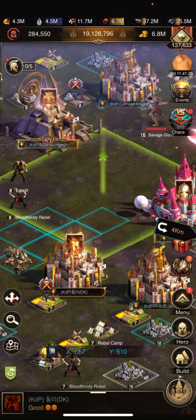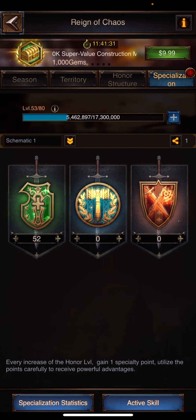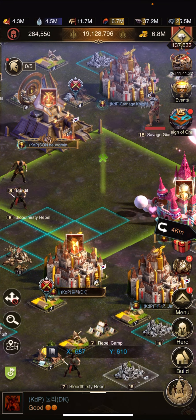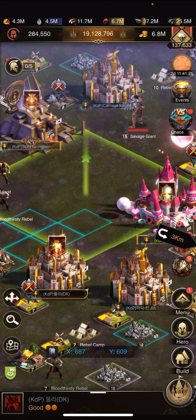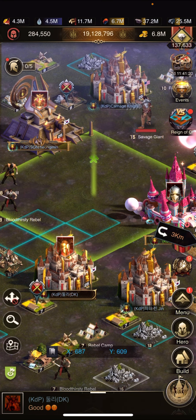The Pioneer Flag allows you to attack an area around the flag for 5 stamina instead of 10 stamina, which means that if you're full on stamina, you can attack 80 times instead of 40 times — thus increasing the amount of honor that you will gain from these territory attacks. Very cool.